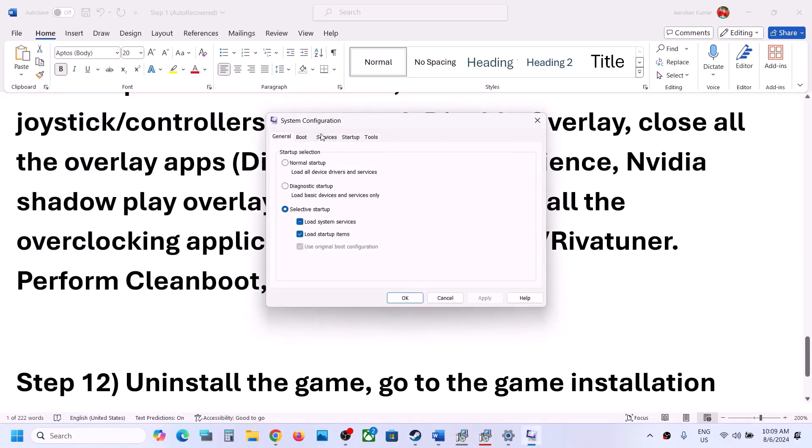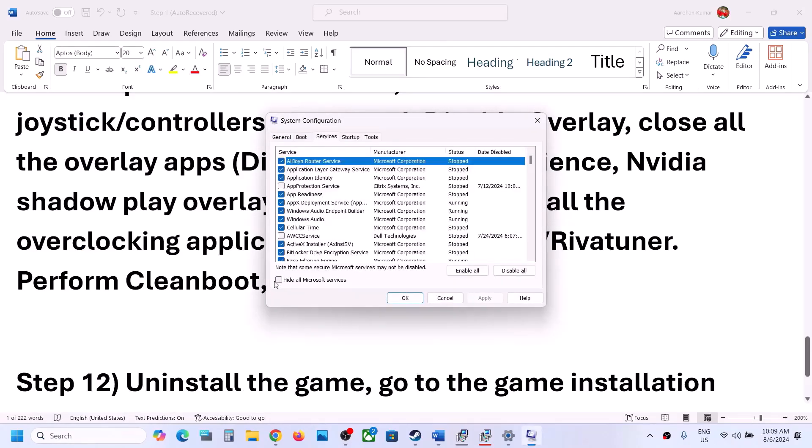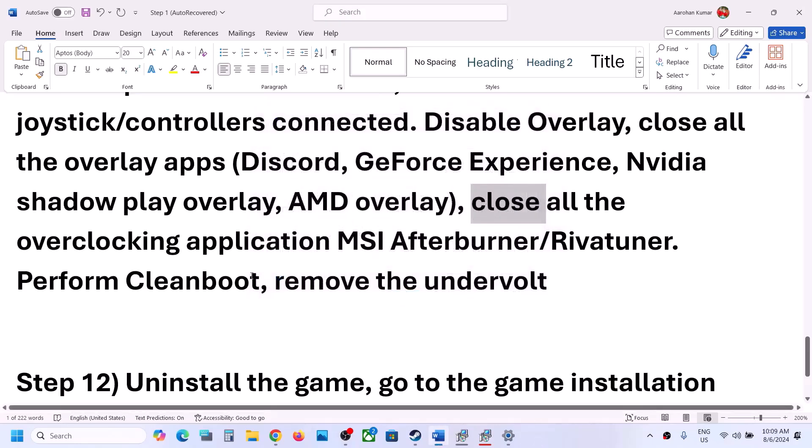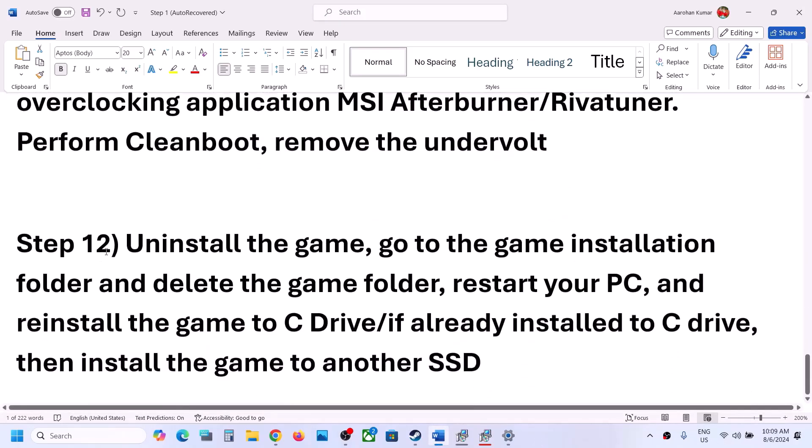To perform a clean boot, type 'System Configuration' in the Windows search box and click on it. Go to the Services tab, put a check on 'Hide All Microsoft Services,' then click Disable All. Click Apply, click OK — you will see a restart option. Restart your computer and then launch the game.